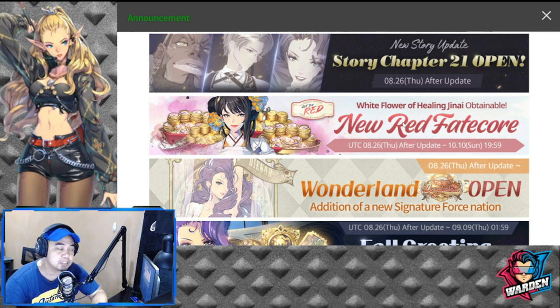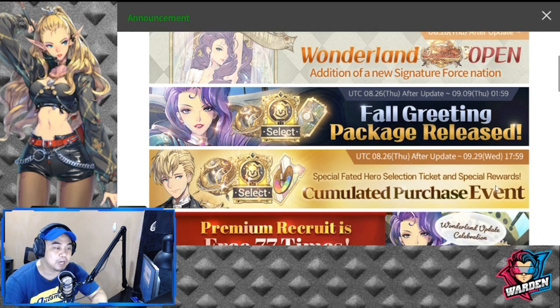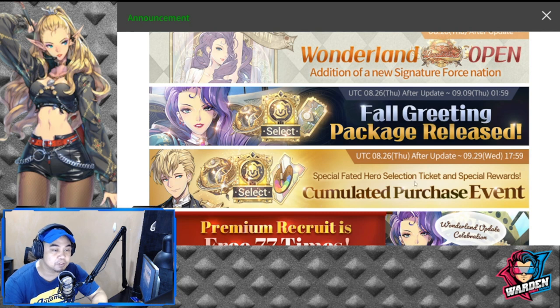Next — which I'll be putting last — will be the new red fate core; I'll explain more on that further later. Next is also the addition of Wonderland, which will be open — probably a theme park, I'm just kidding — the addition of a new signature forest nation.